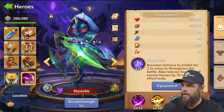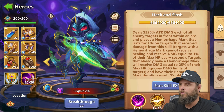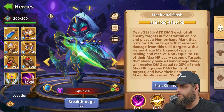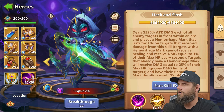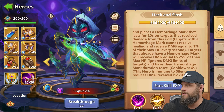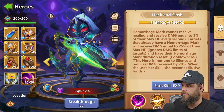Now why this build is amazing - if we go to the skill, listen up real quick. It deals 1520% attack damage to all enemy targets in front within an arc, and places a hemorrhage mark on them that lasts for 10 seconds. Targets with a hemorrhage mark cannot receive healing, and receive damage equal to 1% of their max HP every six seconds. Targets that already have a hemorrhage mark will receive damage equal to 25% of their max HP, ignores damage limits, and the hemorrhage mark duration resets. Cooldown: six seconds.